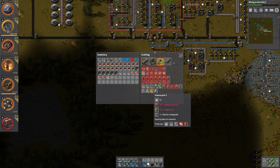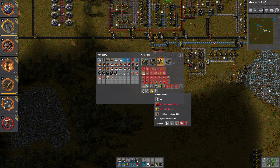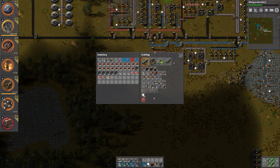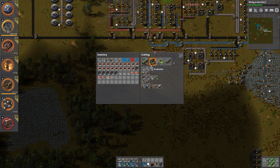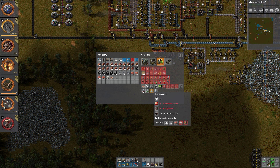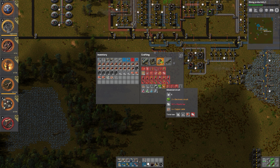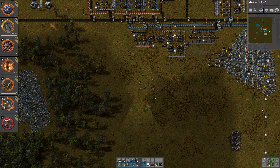Let's have a refresher. We need advanced circuits, engines, and electric mining drills — one of each. Electric mining drills are over here, that's fairly easy. Engines are over here, steel plate — also fairly easy to create. For the advanced circuit, we need plastic, electronic circuits, and copper cable. Actually there's nothing that's really hard to create, so let's start doing it.